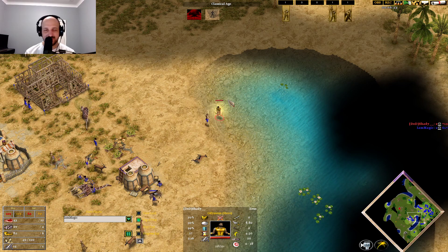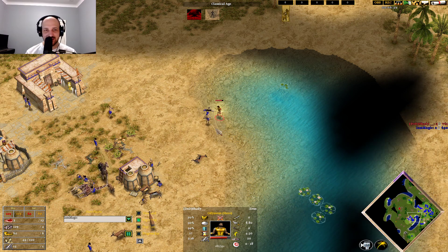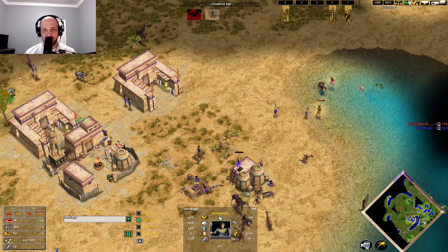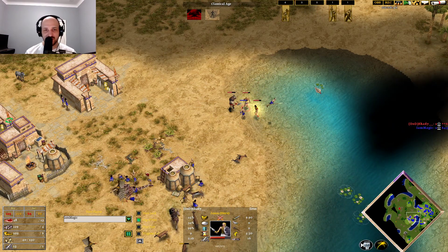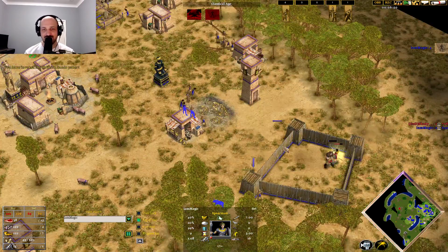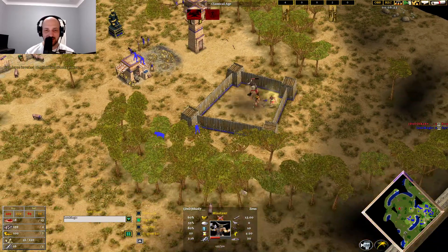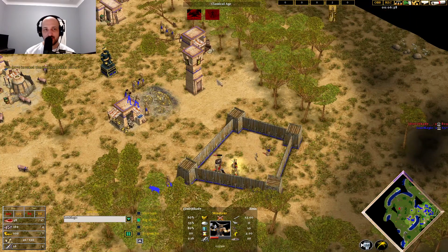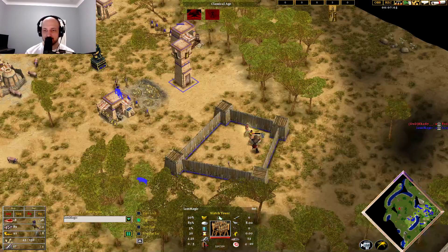Spearmen don't win this — I don't know how many spearmen you need to take down an Odysseus, but it's more than two. The damage he does is huge. Nice micro from Magic to pull this one back, but now with the Minotaur coming in, he's already lost two spearmen, the third going down. There's the Shifting Sands into this location — the watchtower able to take down some units as Skadi tries to get out of range, probably losing all three of those units.